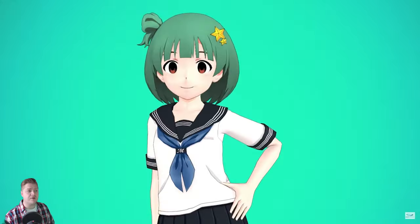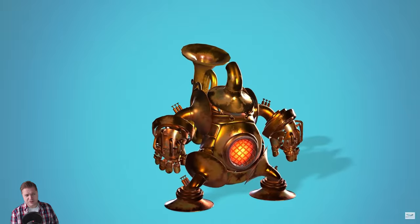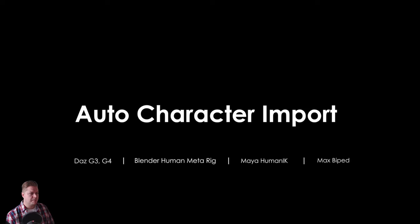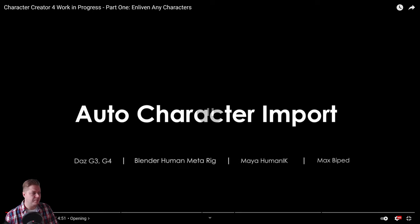So as you can see it's a work in progress video and they say you can enliven any character. So there we have some examples — it looks pretty cool, a character made out of tubers, a cool looking dog. It says you can auto character import and it works with the DAZ G3 and G4 — I don't know what G3 and G4 is, leave a comment down below if you can tell me. The Blender Human MetaRig, MyHumanIK — that's the one I like to use — and the 3DS Max Biped as well. So there's a lot of functionality and compatibility there.